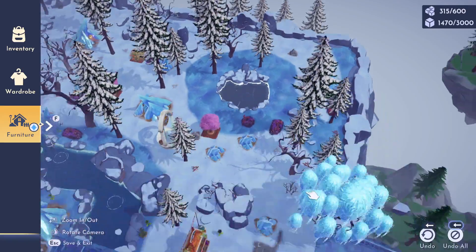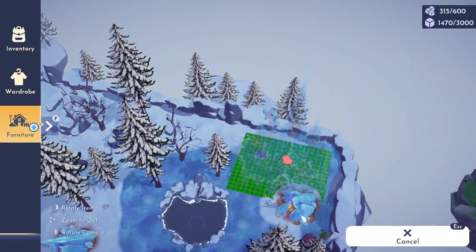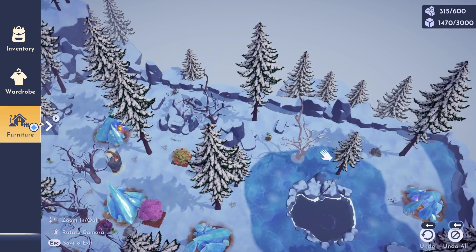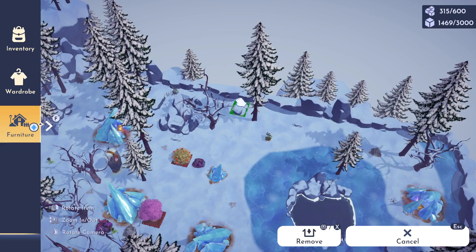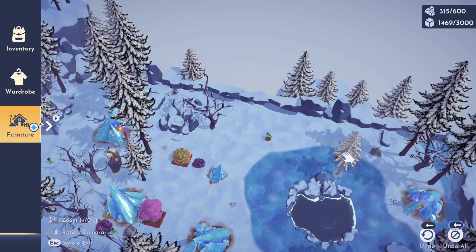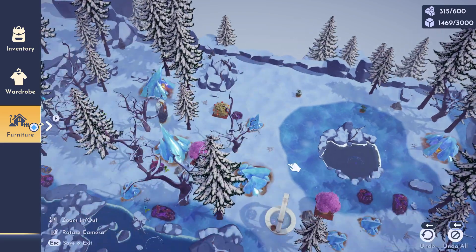Her car will not be drivable — it's just a furniture piece that you can place down, but she did ask for it. So I decided to put it in there. To be honest, I will probably change this all up again in the not too distant future, but for now I thought it was cute. I added a little racetrack there.